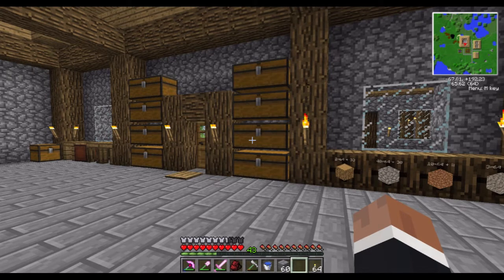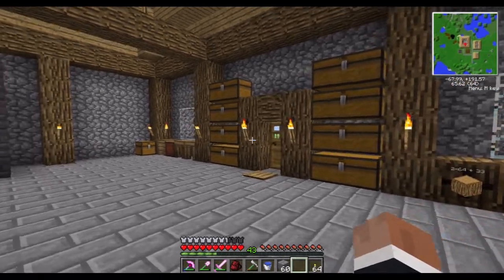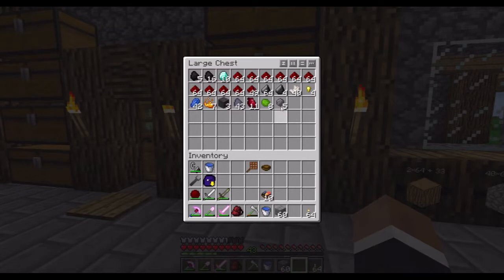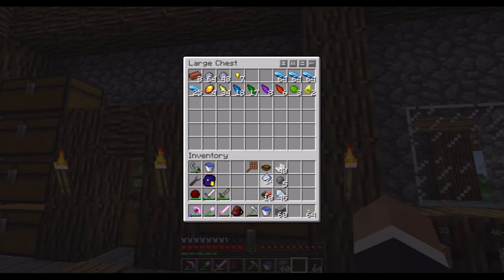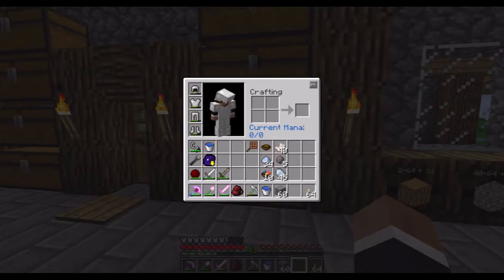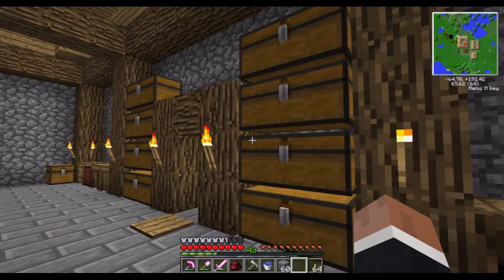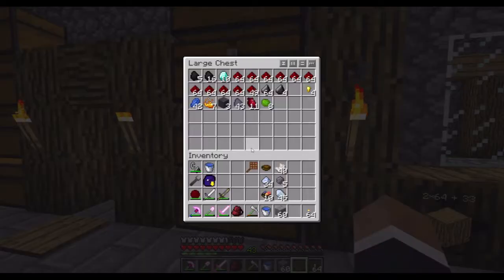Hey folks, Tivik here and welcome back to Minecraft Season 4 Episode 11. Today I want to get started with a few things. I want to start working with this quartz stuff and start making some cool items. I'm going to set up a storage system — Applied Energistics has some cool stuff, so we will need a little bit of everything.